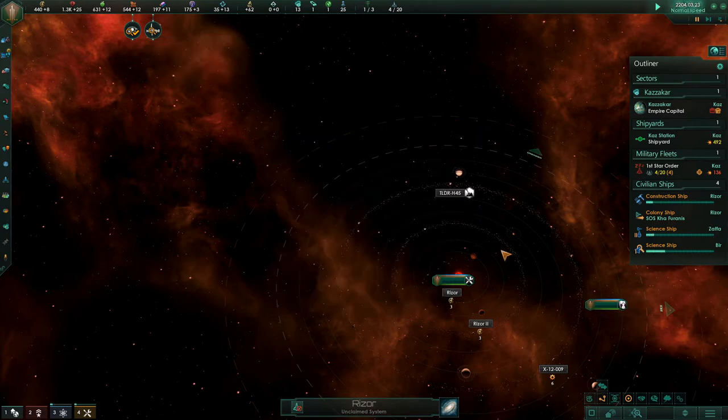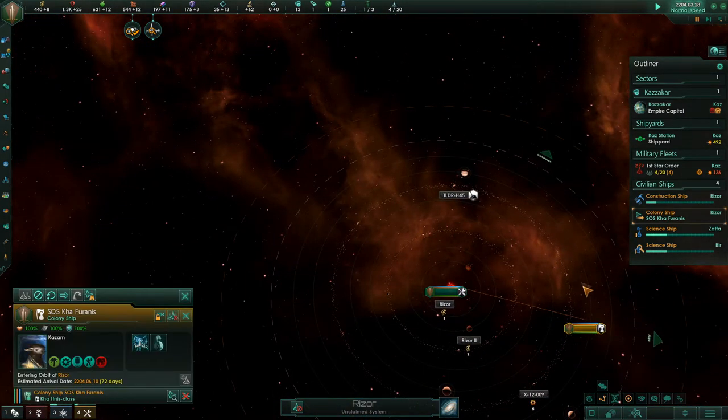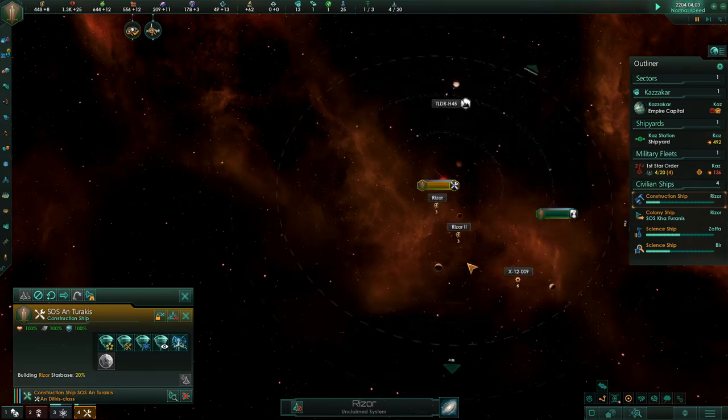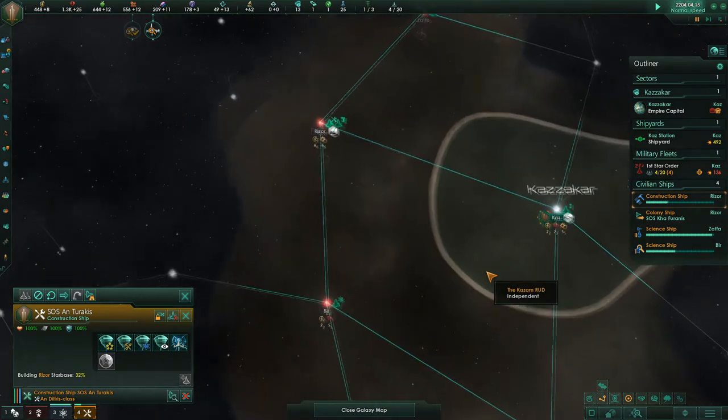Anomaly on Beer 4 — oh, that was five. Okay, the constructor ship — oh, it's building the star base. I want to see whether building a star base actually claims the system before I have the colony ship do anything.